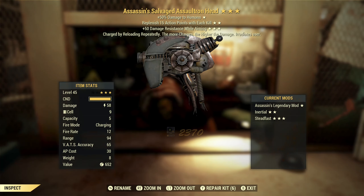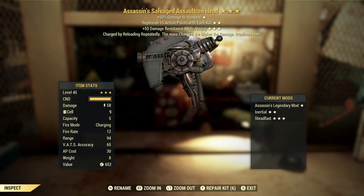Next up, we've got an assassin's Ultracite Gatling laser with replenish AP with each kill and plus 50 damage resist while aiming. I don't care for these weapons at all — I've tried using them and I just don't see the appeal. Assassin's could be good if you're going into PVP. Replenish AP with each kill could be useful in some situations, but that third star is useless. Overall this is just garbage.